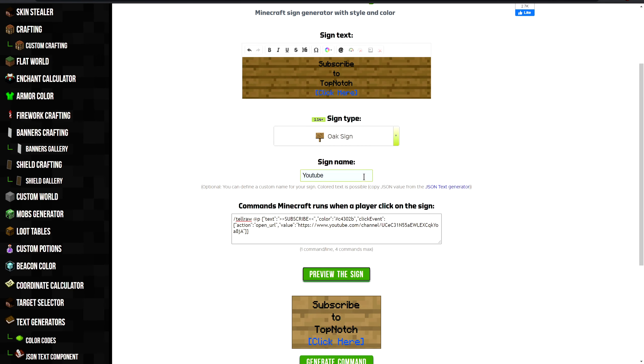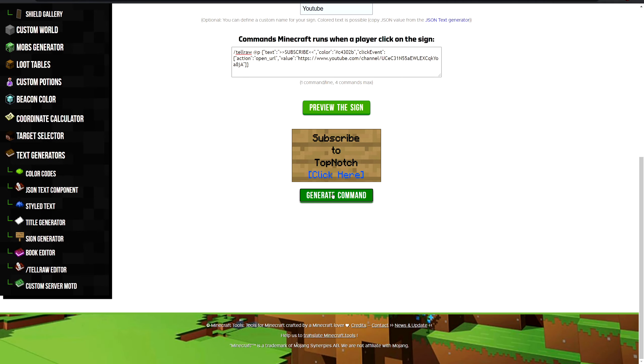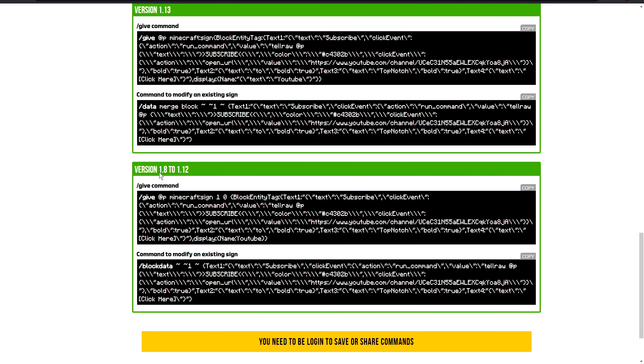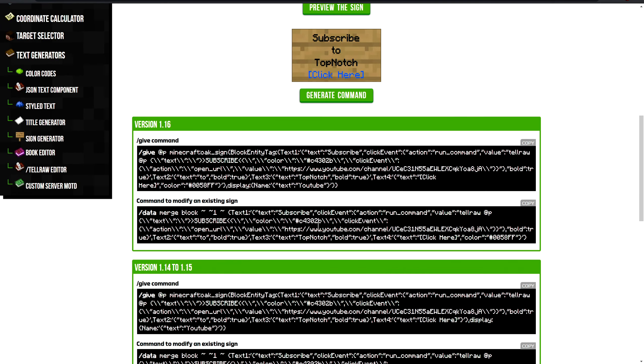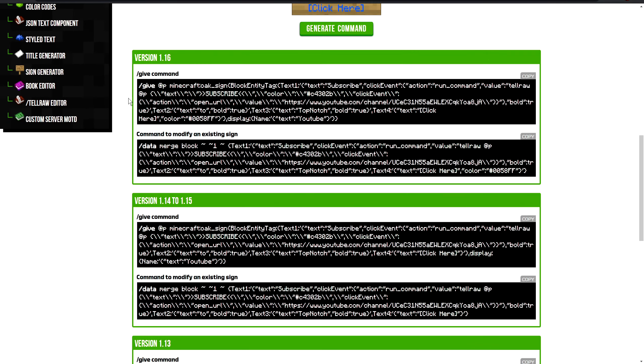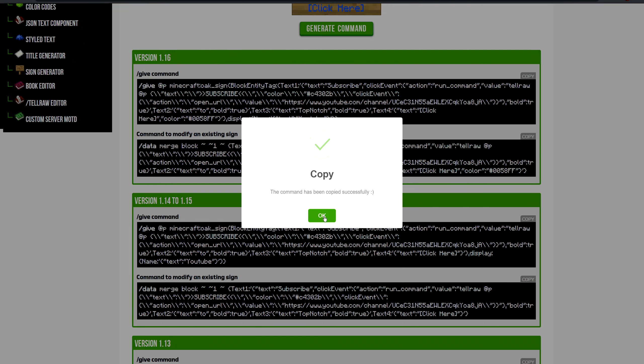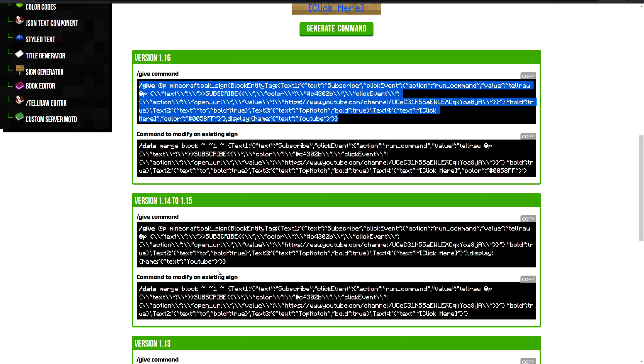Now we can preview the sign again. Then generate the command. As you can see, we have options for 1.14, 1.15, and 1.16. If you're playing a different version, you can go down where it says "display old version commands" — just click it and it goes all the way to 1.8. If the color does not work for yours, just change it to "red" or a standard Minecraft color. Go to your version, then either highlight everything and copy-paste it, or hit the copy button — it does the same thing.